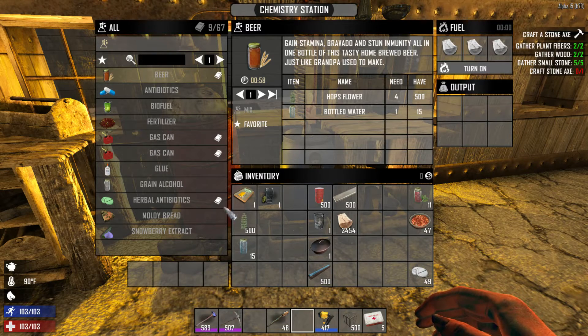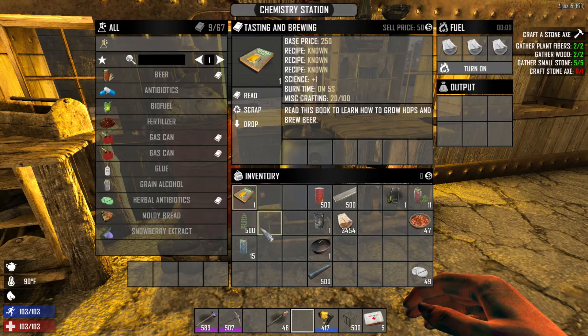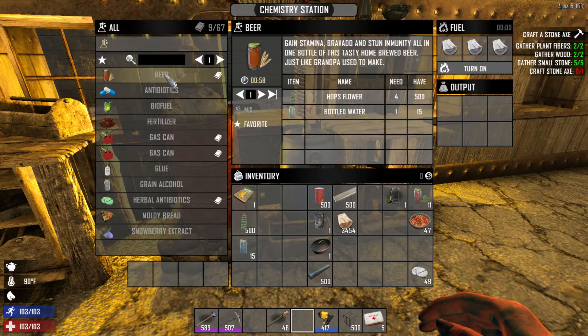I'm going to show you how to make beer in the chemistry station. To make beer you'll need a book called Tasting and Brewing — find that, read it, and it unlocks the recipe. Then you'll need to find or grow hops flower, and you'll need some water.